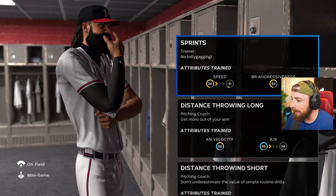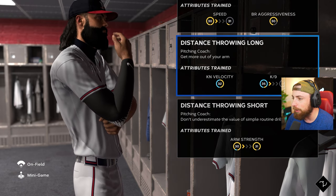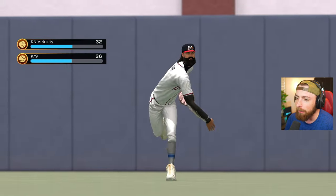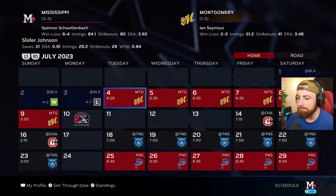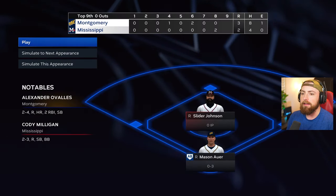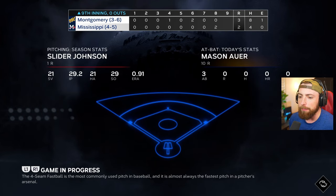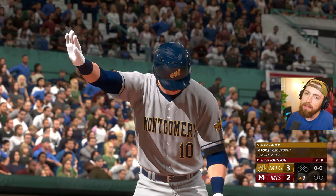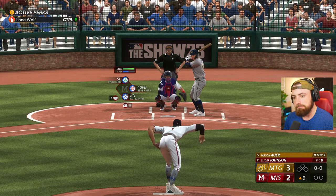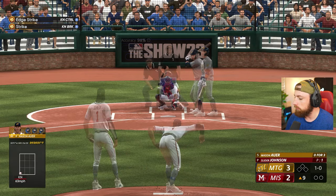Does anything help my accuracy? Velocity, arm strength — screw it, we'll do this one. I just really got to work on my control a little bit. Okay, we're gonna play. We are actually down by one — that's not good. Those are the stats right now: 29 strikeouts, averaging about one strikeout per inning pitched, so that's pretty good. Hopefully we get that up now that we have better accuracy.